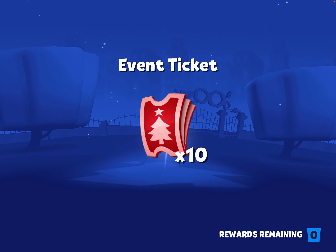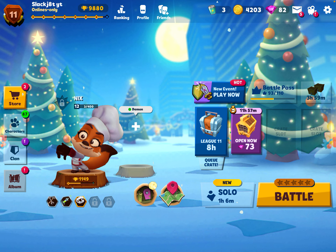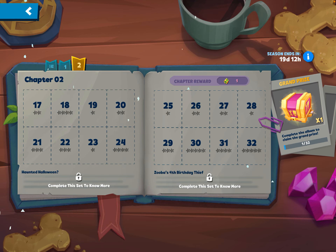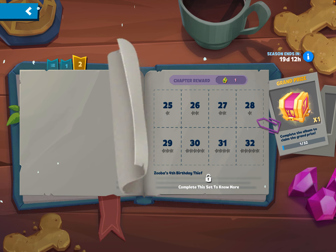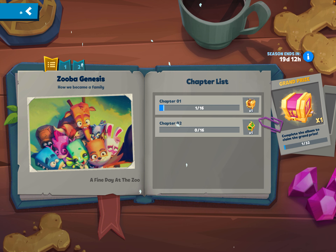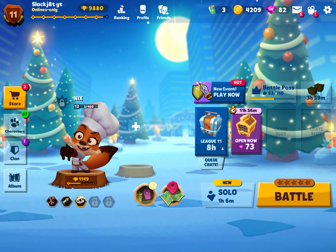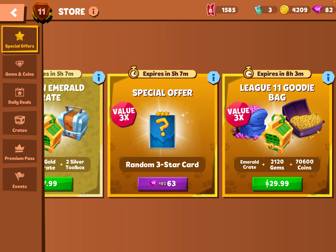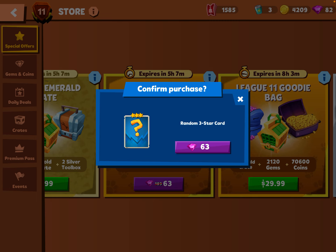We've got 10 event tickets. Let's look at the album, what do we have? Wow, that's cool. Let's look at chapter two - the grand prize is the legendary toolbox. Let's have a look at this. Wow, that's cool. Alright, let's buy this brand new three star pack, let's get it.